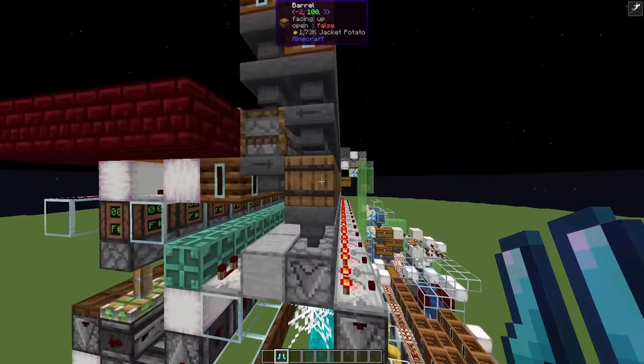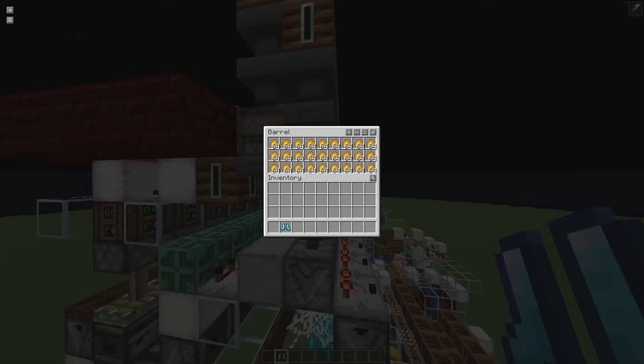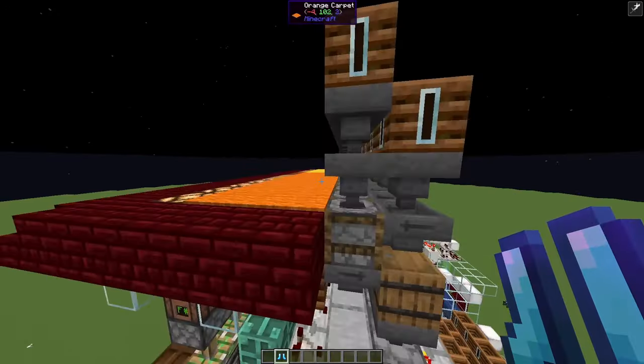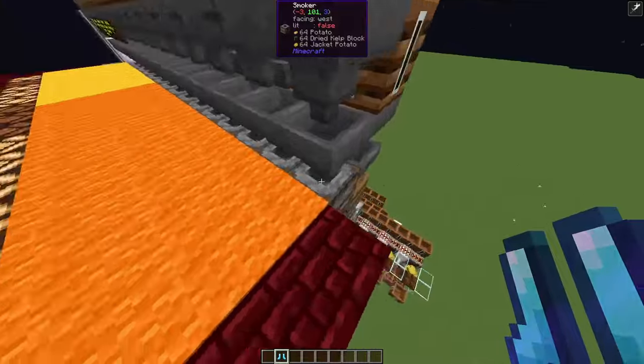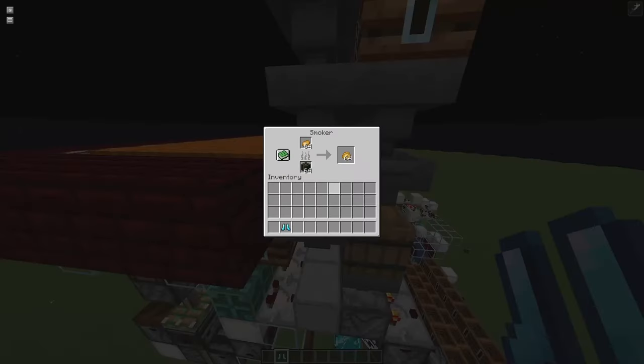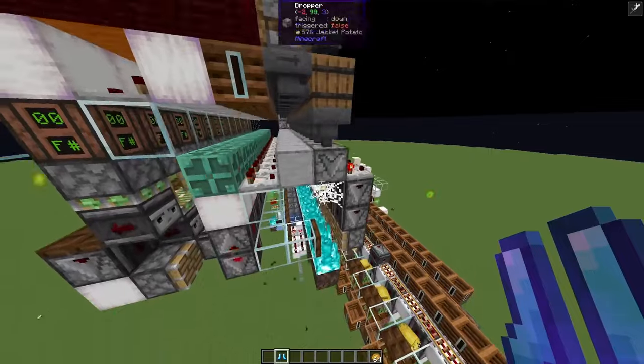The cliff notes is, as with all XP banks, we fill up a few containers with baked potatoes. And once the player takes out baked potatoes, we get a redstone signal here. And what happens is that we first empty all of these containers.